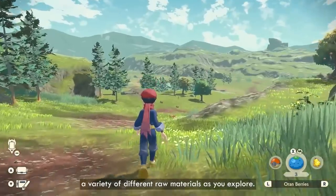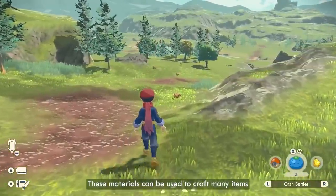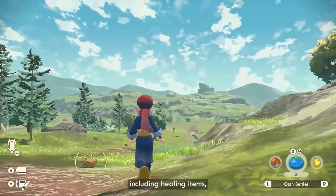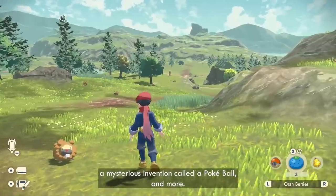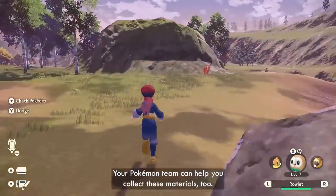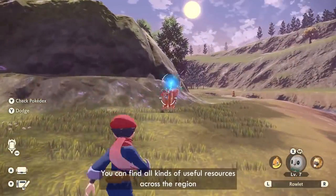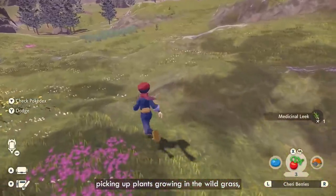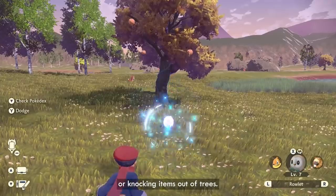Each area in Hisui has loads to discover, and you should make sure to collect a variety of different raw materials as you explore. These materials can be used to craft many items that will help you on your journey, including healing items, lures, smoke bombs, a mysterious invention called a Poké Ball, and more. Your Pokémon team can help you collect these materials too. You can find all kinds of useful resources across the region just by breaking rocks, picking up plants growing in the wild grass, defeating or catching Pokémon, or knocking items out of trees.